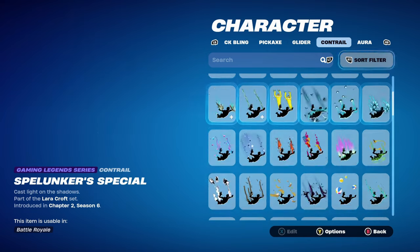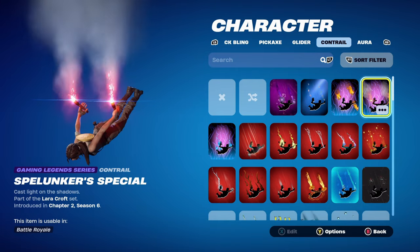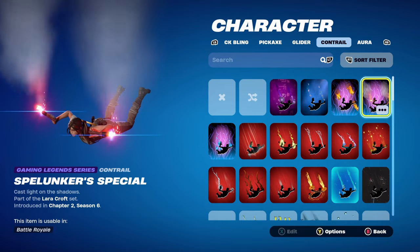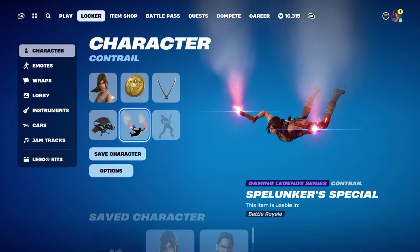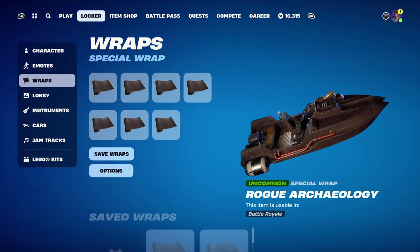For the contrail, I wasn't too sure, so I went with the Spelunker Special, part of the Lara Croft set, introducing chapter 2, season 6 — I just really like this one. If you don't have it, use any contrail that's black, brown, and silver themed. The weapon wrap is Rogue Archaeology, a brown-themed wrap, part of the Indiana Jones set, introducing chapter 3, season 3 battle pass. Indiana Jones was the secret skin from that season.